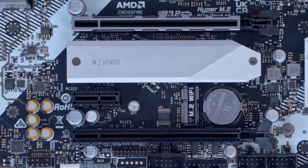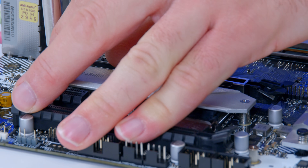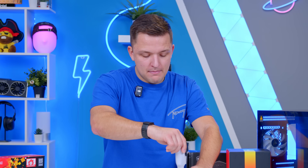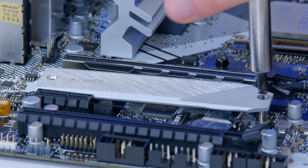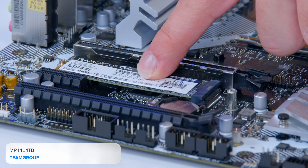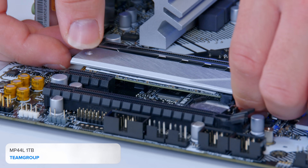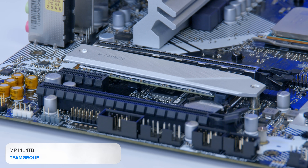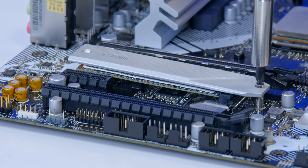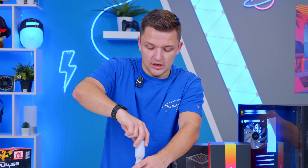Following that we've got our M.2 SSD, which is going to go into the M.2 slot. You're going to need a teeny tiny screwdriver to pull these screws out. I've gone for the MP44L from Team Group — I've budgeted for the 500GB drive, but look for 500GB or 1TB drives. You might already have a drive you can use. In more budget-oriented builds you have more options, so loads of choices to pick from.